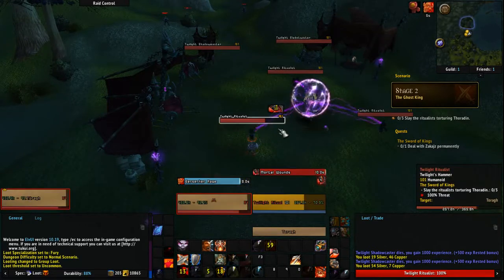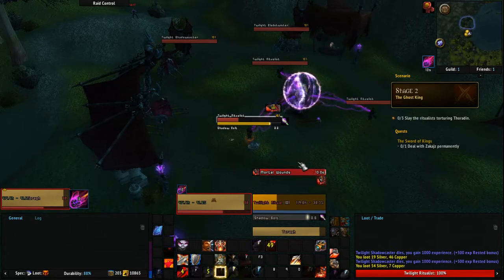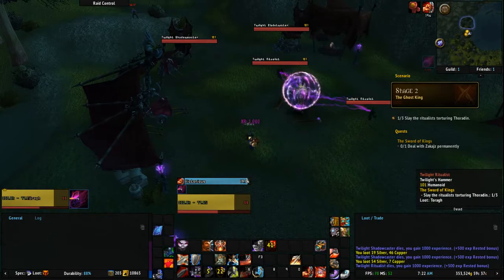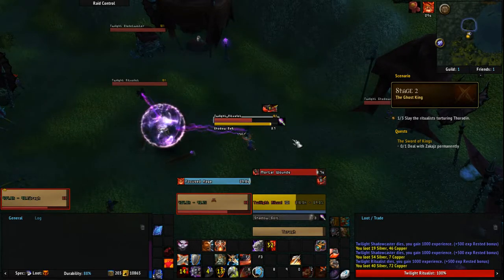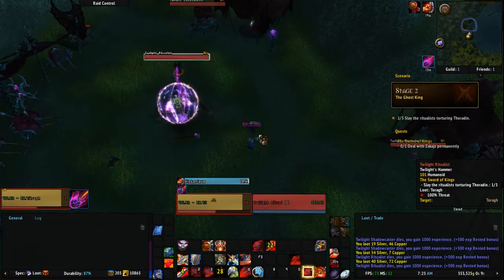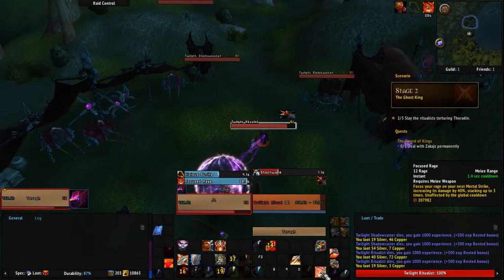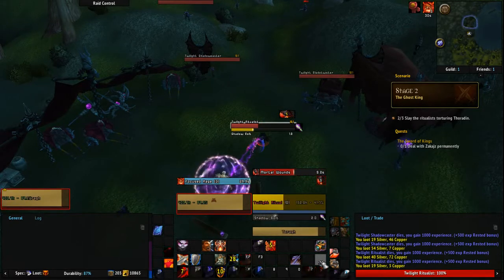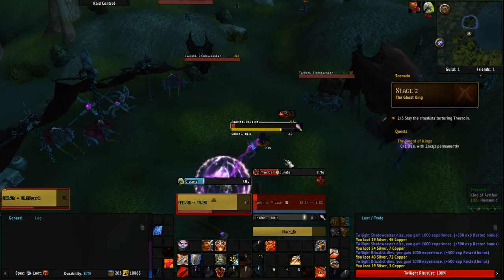Now we can actually do our quest, which is all we wanted in the first place — just to be able to do our quest line. So here we go. Focus Rage increases our next Mortal Strike. Good, let's use that. Let's increase that... wow, that did a lot of extra damage, didn't it? And then Colossus Strike. Let's jump in here. So you can actually do that while all the shit's on cooldown. Stacks up to three times, and then you can use an empowered Mortal Strike, which is pretty neat.